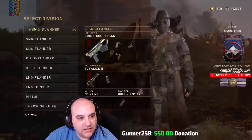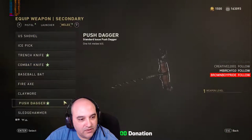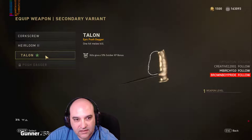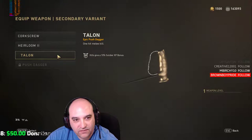Let's check this out. I'm a melee class. Unlocked that Claymore earlier. Push Dagger — so this is for Talon. Was that the right one? I don't think it was the right one. The Corkscrew one — the Talon was one that I had from before.